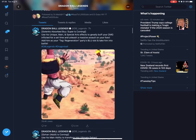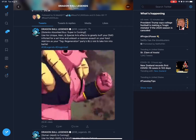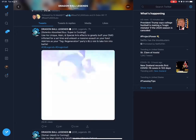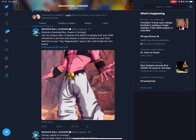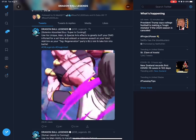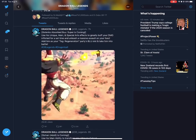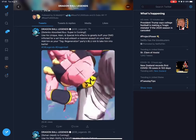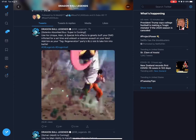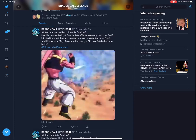Next we have Gotenks absorbed Super Boo coming. He uses his unique main and special arts effects to greatly buff your damage afflicted for a set time and unleash a massive assault on your foes. If you take advantage of his unique main ability and special arts, it'll increase your damage afflicted for a set amount of timer counts, basically just unleashing a massive assault.